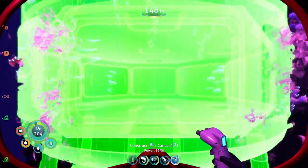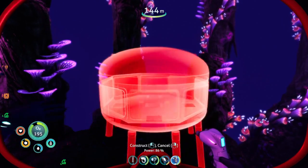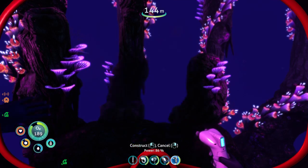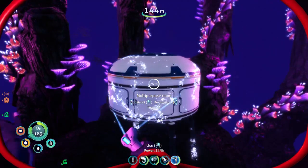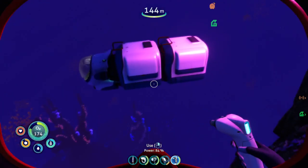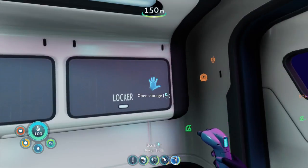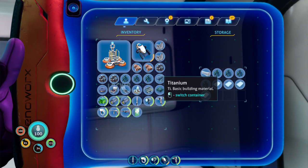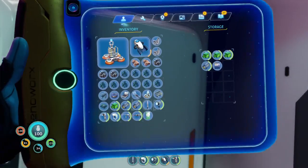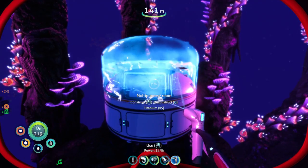This is going to be a little bit finicky. We want to put this multipurpose room basically as low as we can, as far back as we can. We want to put another multipurpose room on top of it, which we don't have the titanium for because I did compress all my titanium. We'll see if we can build another one. I think we can build one more — we want to build one more on top of it just to start things off.